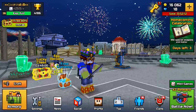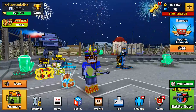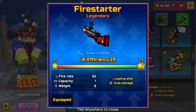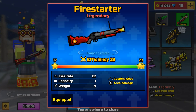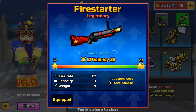Hello everyone, welcome back to another Pixel Gun 3D weapon review. Today's weapon review is not a new weapon in Pixel Gun 3D — it is a weapon called the Firestarter. The Firestarter has gotten a couple of upgrades in the new 12.6.0 update, and it's a really good area damage weapon in the heavy section now. I'm really happy that they buffed it because it used to be really underpowered.